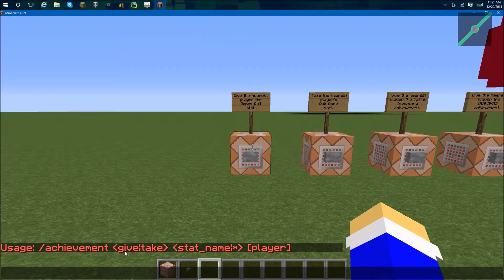That's either you give a player an achievement or take it away from them. Here's the stat name — you can use stats or an achievement. Or you can put an asterisk, which will give them every single achievement there is. And then the player argument, which is discussed in my command block basics video, which I highly recommend watching before watching my other videos.